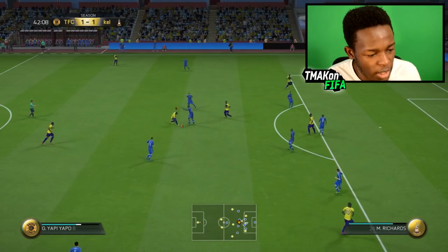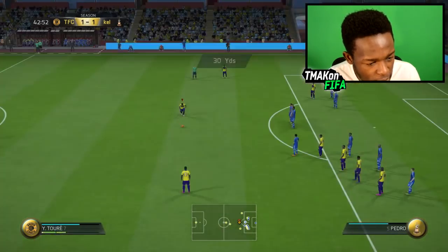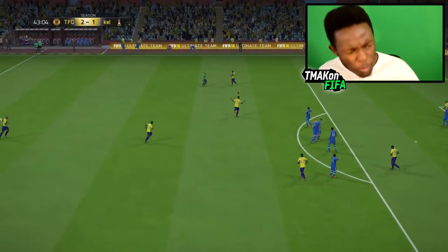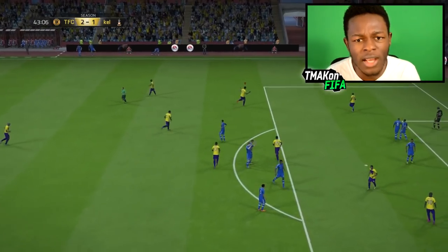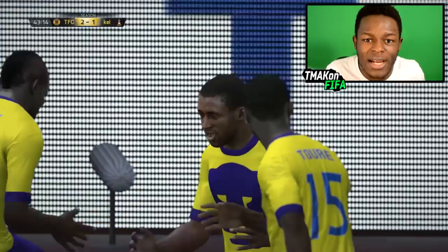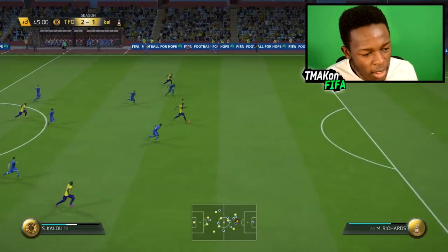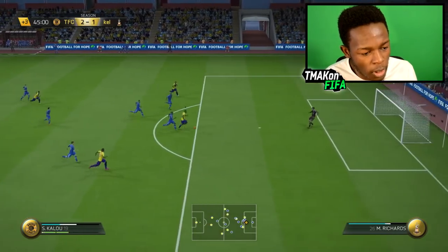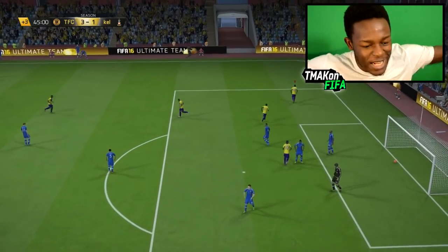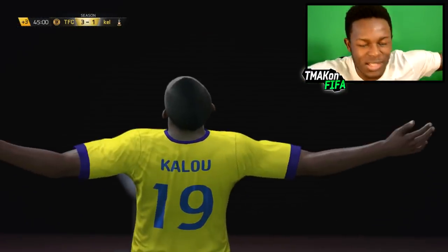I'll take that free kick. Yaya, make this fly into the back of the net! Oh, what a free kick! That's what I'm talking about — Yaya Toure puts us 2-1 in the lead! Yappiapo — we see Kalu there, Kalu finesse it — there we freaking go! Kalu puts us 3-1 in the lead just before half time. That's literally two goals in two in-game minutes.